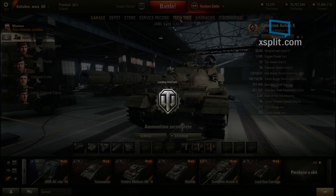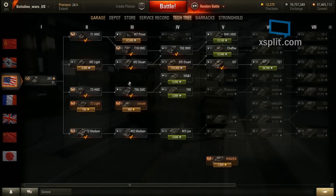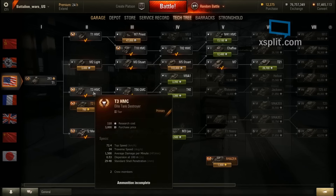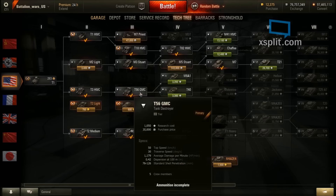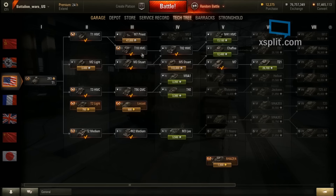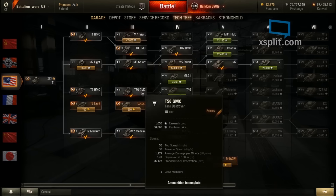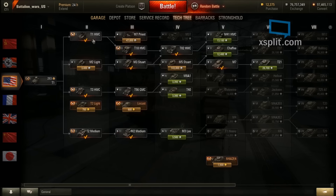Looking at the American tech tree, the T18 is gone — replaced by the M3 HMC. The T82 has also moved. They are now artillery: the T18 has been changed to a tier 3 artillery, the T82 is now a tier 4 artillery, and the tier 1 artillery has been changed from the T56 to the T1 HMC.